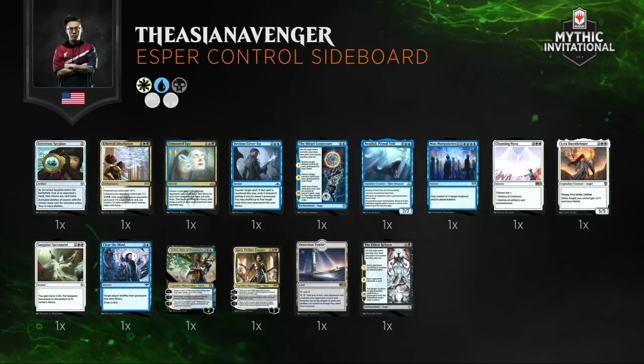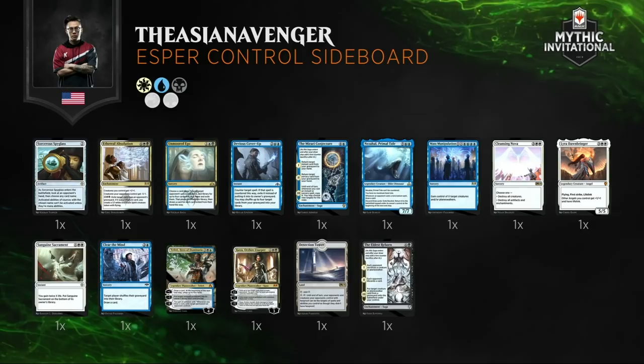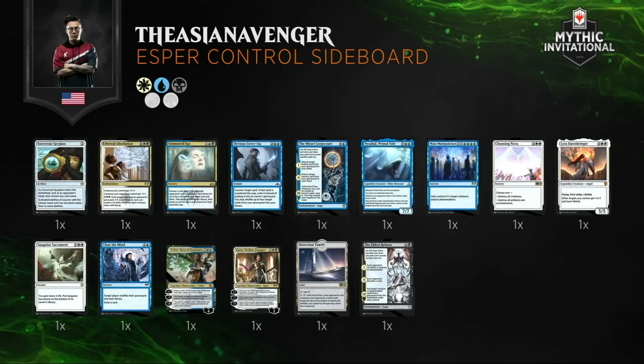Any surprises in this sideboard? Not particularly — it's mostly cards we've already seen. The card you haven't seen a lot of is Detection Tower. That's a card you can search for with Mastermind's Acquisition to help you against hexproof threats like Carnage Tyrant.